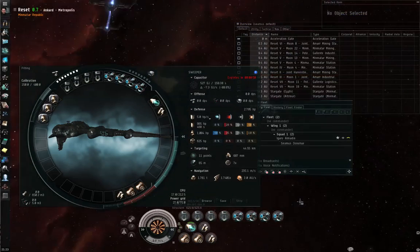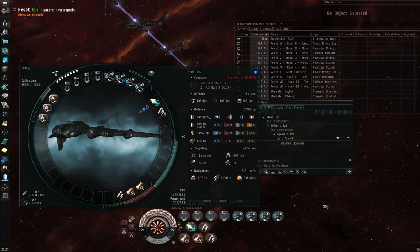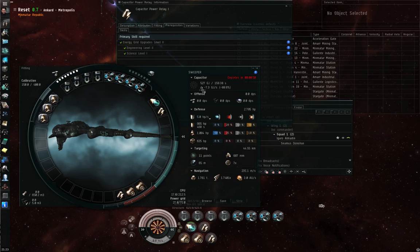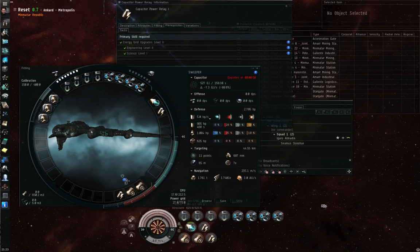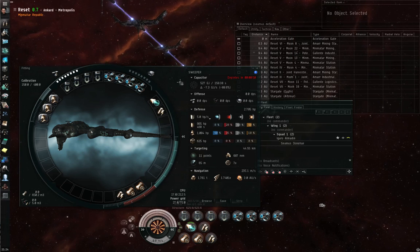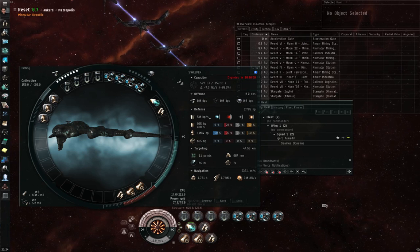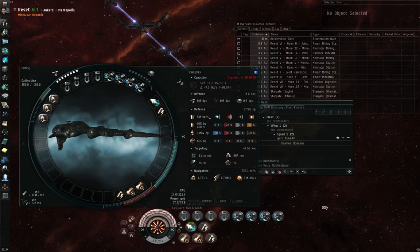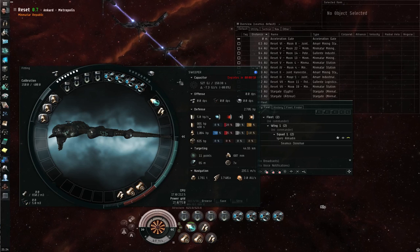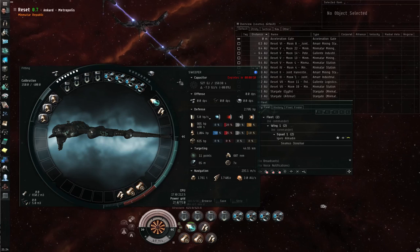Everything else on my ship is useful to the salvaging job but not critical. I have a micro-warp drive — for those coming back to EVE Online from a long absence, micro-warp drives now work in dead spaces. I have a cap recharger and a capacitor power relay to help with the capacitor regeneration rate, and expanded cargo holds in my low slots giving me 650.2 cubic meters. Any wrecks beyond 20 kilometers I can micro-warp drive towards; any within 20 kilometers I can pull in with tractor beams, assuming they belong to me or my fleet or player corporation. Once they're within 5 kilometers, I can start using the salvaging modules on them.